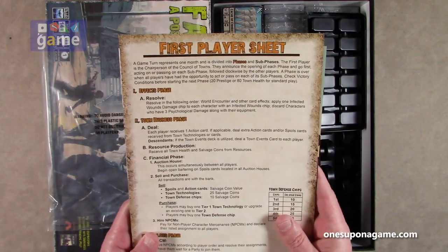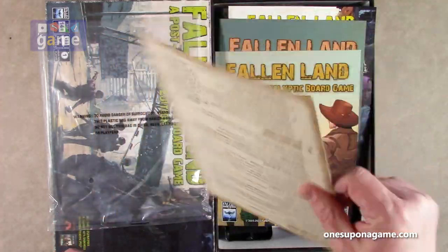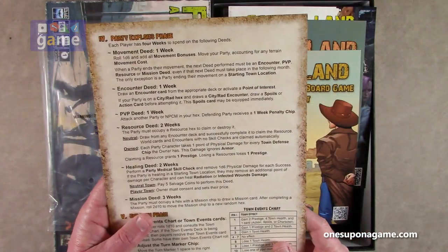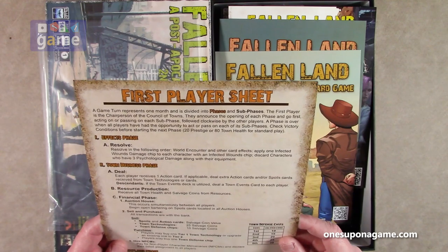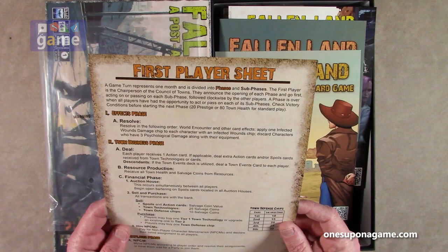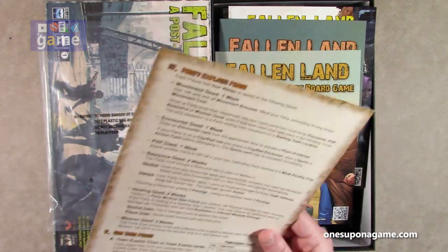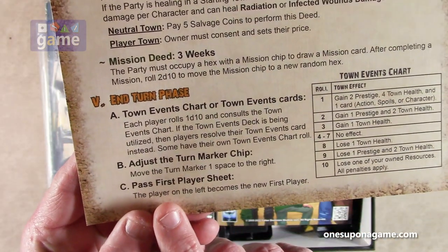First up is a first player sheet — it's a very thick cardstock sheet. It outlines the effects phase, the town business phase, the exploits phase, the party exploits phase, and the intern phase. The first player is the chairperson of the council of towns; they announce the opening of each phase and go first. The player on the left becomes the first player — first mayor — each round.